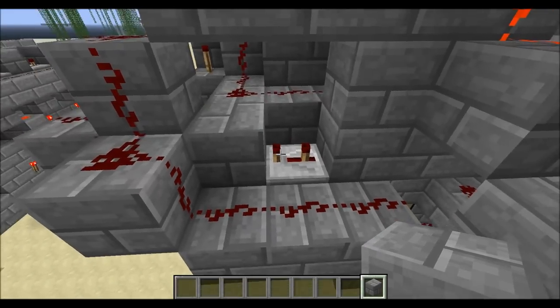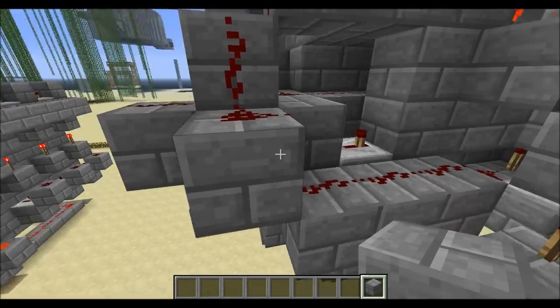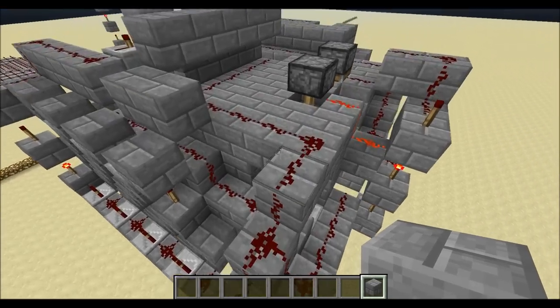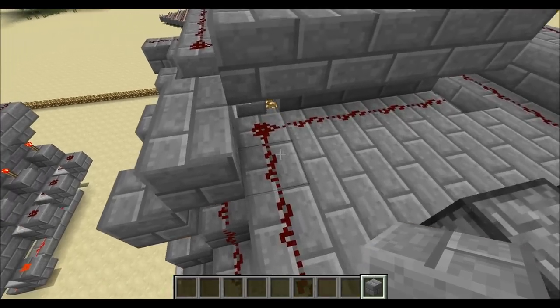It ends up coming up to here — we have one, two, three blocks, so three firing signals for the dispenser, since you need three string and three sticks for a bow.